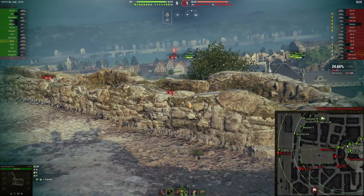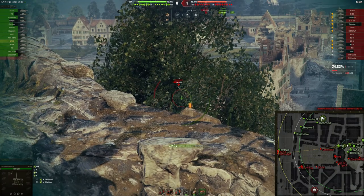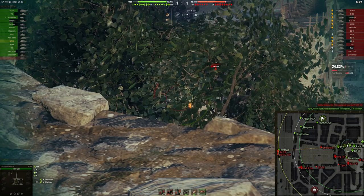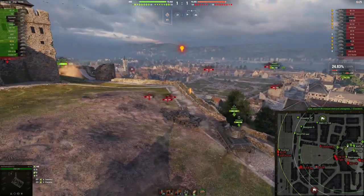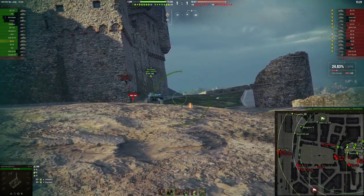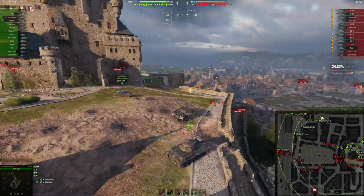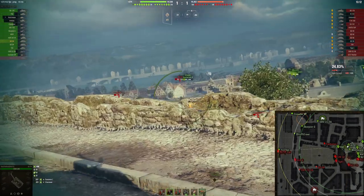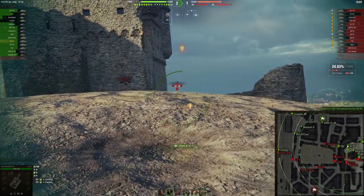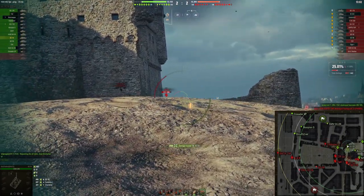Of course it comes with some negatives as well — for example penetration. The stock gun is definitely going to struggle a lot more in higher tier battles when you are facing tier 8s and tier 9s all the time, as it simply doesn't have too much penetration. It has 220mm of penetration, which should be good enough for weak spots, but aiming at weak spots while trying to stay safe versus higher tier tanks is not the easiest thing to do. Using the stock gun increases the skill cap and you need to be a better player to make it work.